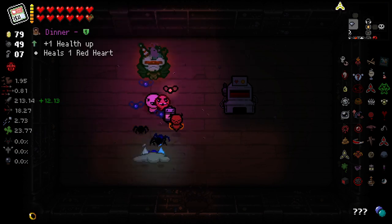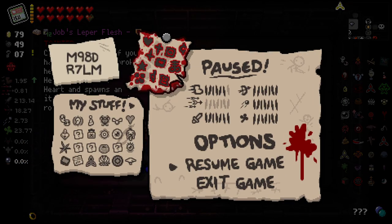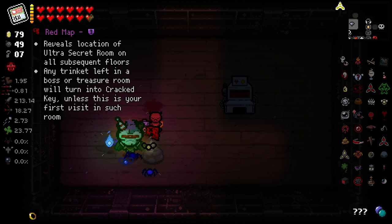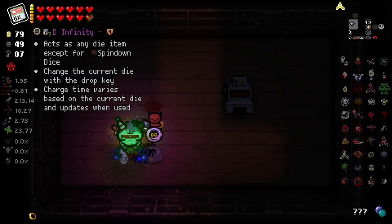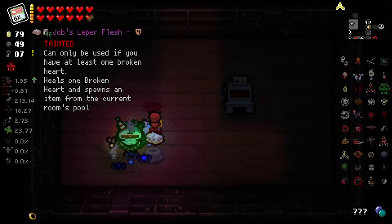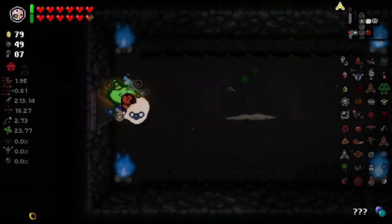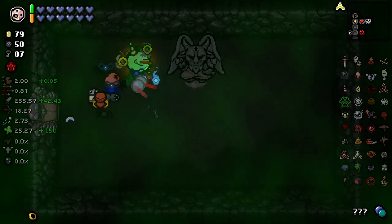I'm going to play this guy — I know we're going to lose damage, but I'm going to say he pays out with an item and it could be very good for us. We got D-Infinity, Dinner, Jubs. Can only be used if you have at least one broken heart, heals one broken heart, and spawns an item. So we need broken hearts for that to work, so it doesn't really work for us. D-Infinity is better for us right now. D1 did get a pretty big nerf so it's not going to be as good, but still.